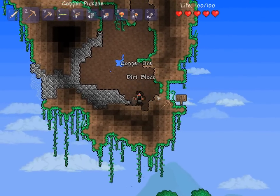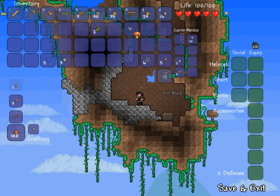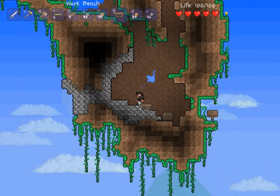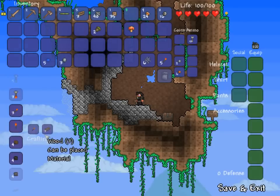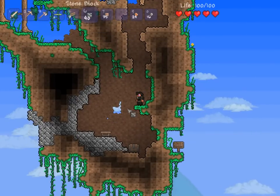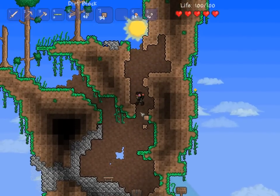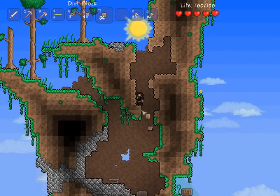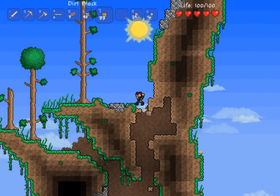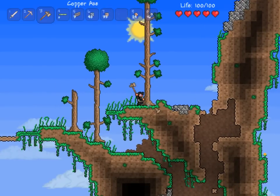Make myself a workbench, place this down right here. Make myself — I don't have enough, damn it. I don't have enough wood for a friggin' wooden hammer. Why didn't I collect these trees when I had the chance? Dumbass — I refer to myself.